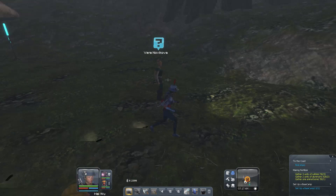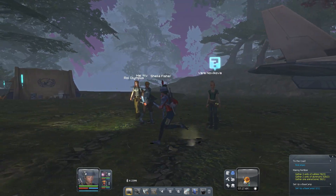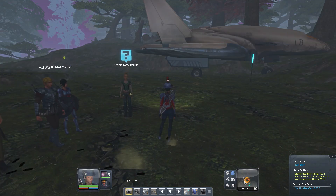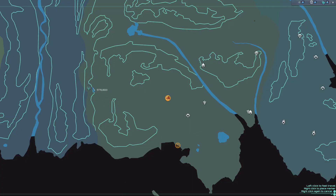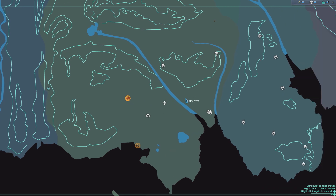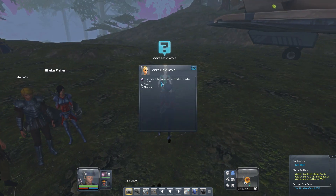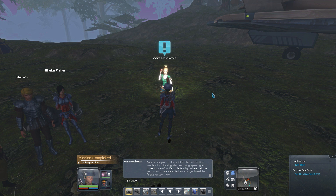Hello ladies and gentlemen, welcome back to Planet Explorers. I've gone out and headed westward to find aluminum — marked it on my map with a nice little gem. Anyway, we have the aluminum for Vera. Here you go, Vera. Great, let me give you the script for the basic fertilizer.